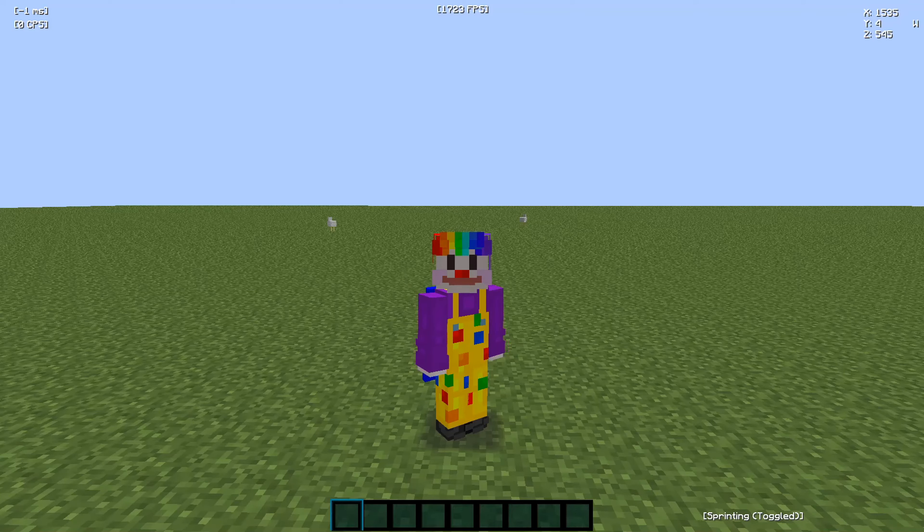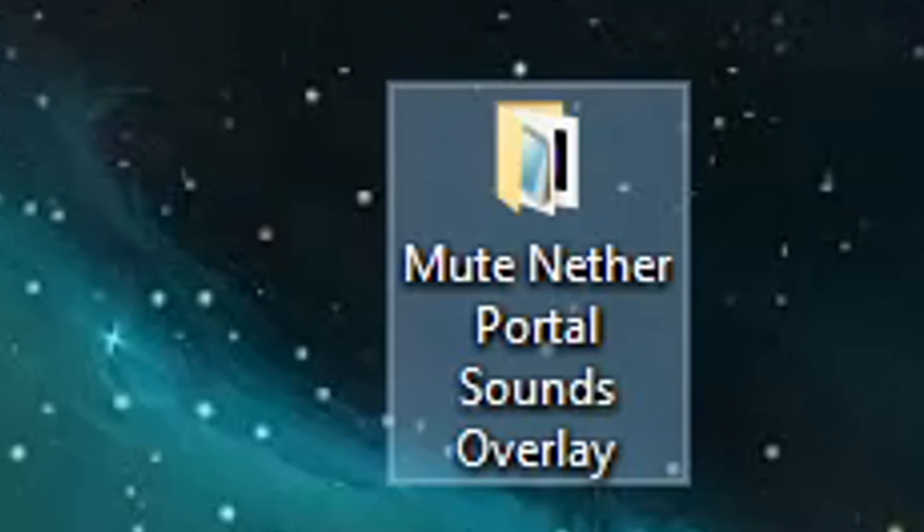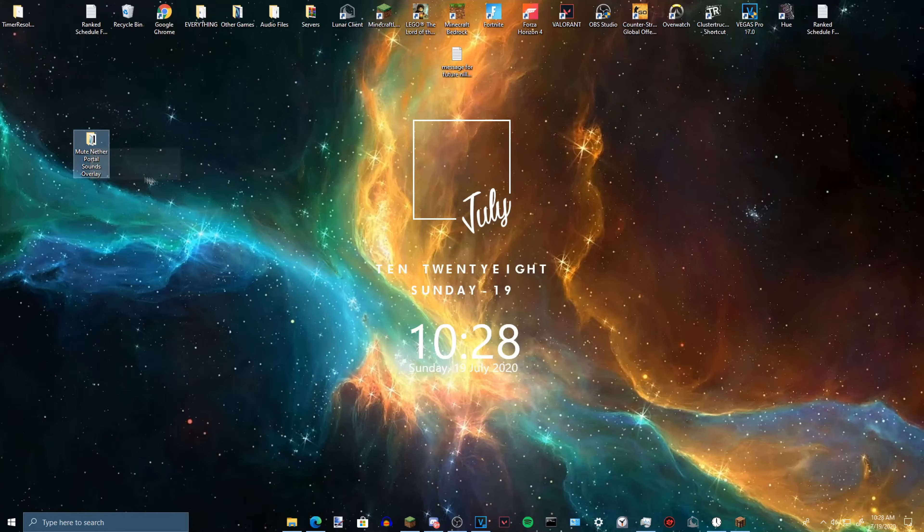All you need to do is click the first link in the description and download this soundpack overlay that I made. Once you have the mute nether portal sounds overlay downloaded, it will be in a WinRAR file, but that's fine because they're going to act virtually the same.